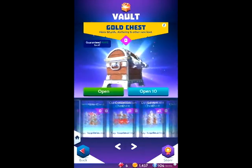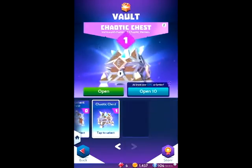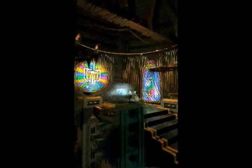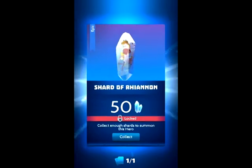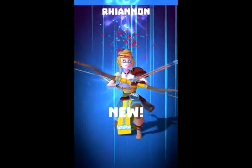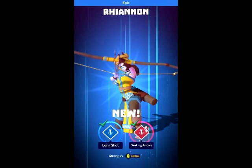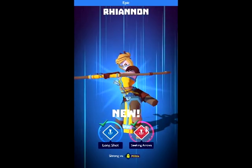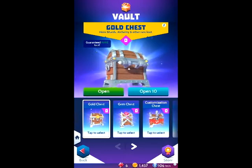Now we're going to go into our vault, which is at the bottom. I opened most of my chests but I just got one, so we're going to open that. This is what the whole cinematic looks like, but you can actually just press the button and automatically skip. I get a whole character — she is an epic! She's strong versus militia, and I don't think I have somebody strong against militia yet, so that's a good thing.